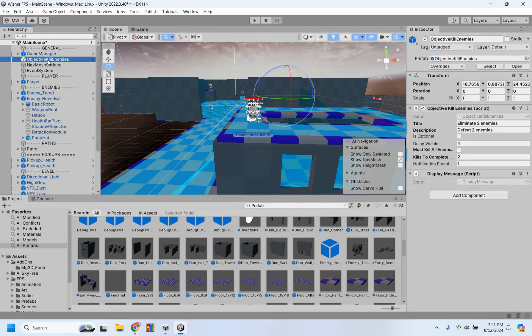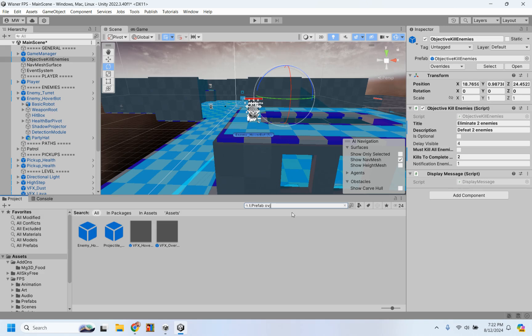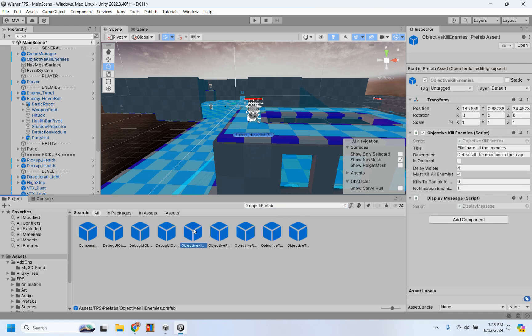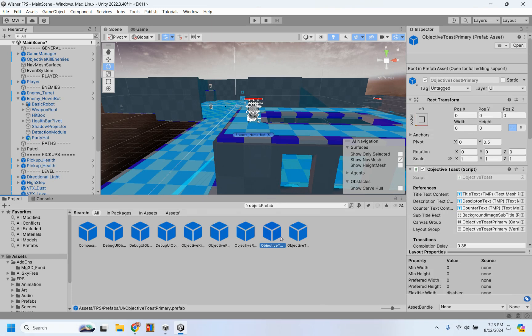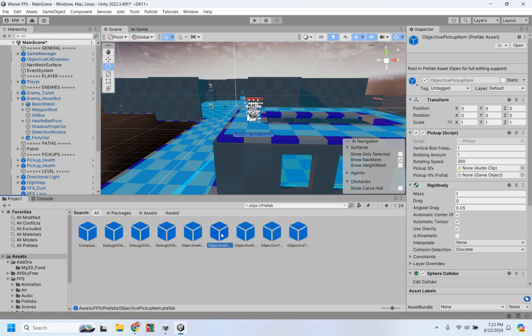Going back to this — I also want you to notice there's a box here that says 'is optional.' Just like in the example I showed you, you can have multiple objectives, make some of them optional and some not. Let's look at the other objectives — these are prefabs. In the prefab section I'm going to search for 'objective.' We have three objectives: objective kill enemies, objective pick up item, and objective reach point. The others are background codes to make the objective work correctly.